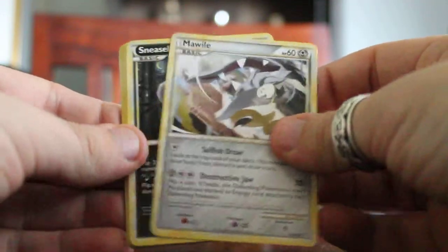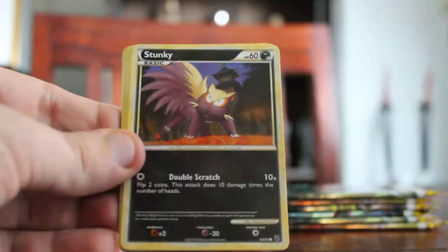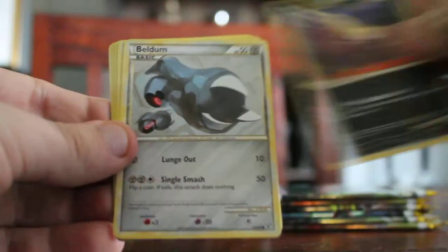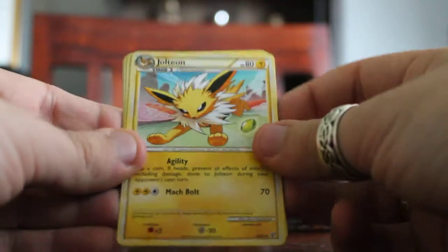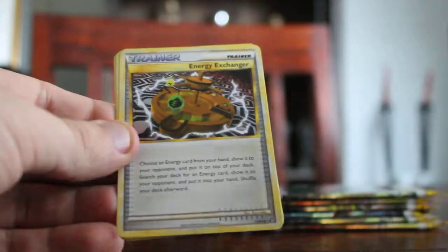Okay, let's start with that. We got Mawile, Sneasel, Stunky, Peldum, Rattata, Jolteon — and I like Jolteon. Jolteon is one of my favorite Pokémon.